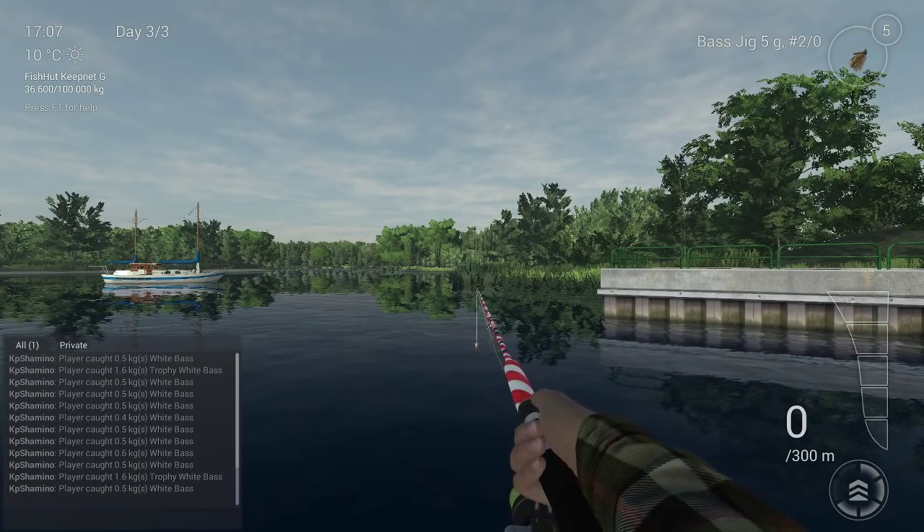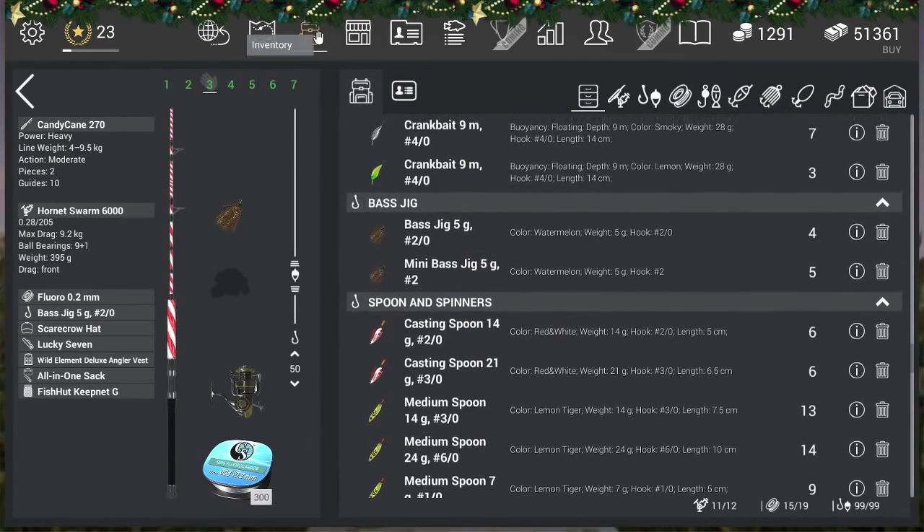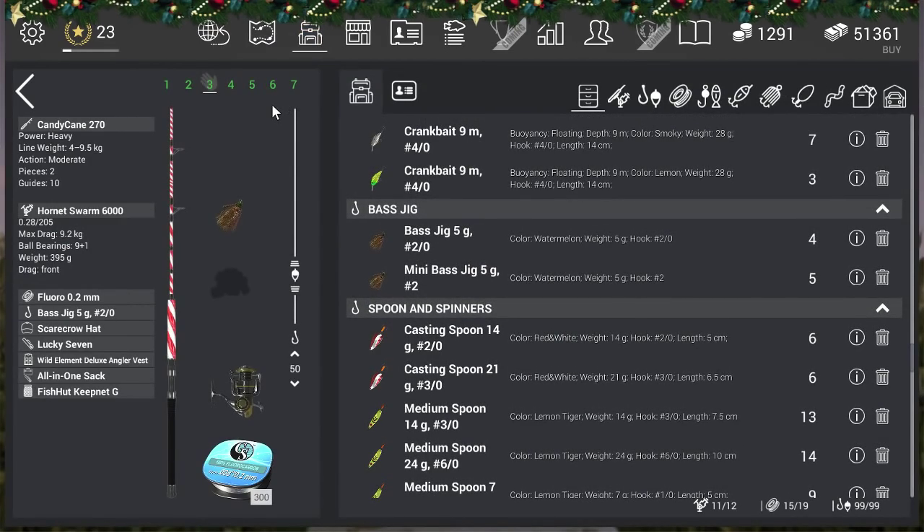Let's go to the setup. I'm using the Candy Can 217 rod because I like it, and the Hornet Swarm 6000 reel — though you don't need to go that heavy. Fluoro 0.2 line, and the Best Jig 5g 2/0. Of course you can go a little higher on the jig size if you want to avoid all the normal white bass and target trophies.